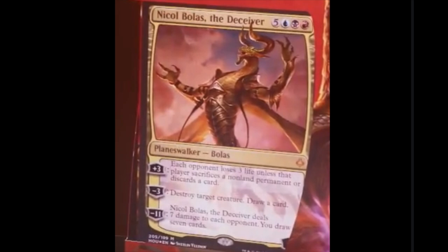Now this Nicobolas is okay. Picture quality again is low — I'm not sure how these people get the cards, but it might be a promotional product. Nicobolas the Deceiver: costs five, a blue, a black, and a red. Mythic Planeswalker — Bolas. Plus three: each opponent loses three life unless that player sacrifices a non-land permanent or discards a card. Not bad, plus the fact that you're getting a lot of loyalty counters in one go. Minus three: destroy target creature, draw a card. That is pretty good — it's tempo, it's card advantage, card destruction. Not bad.